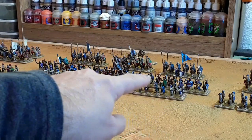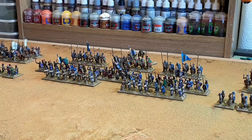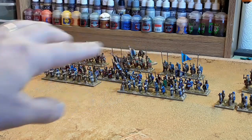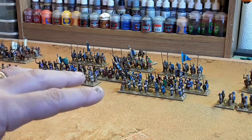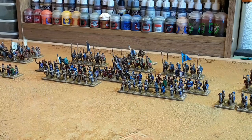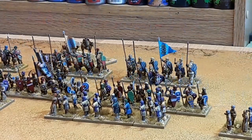Behind the archers we've got the Muslim infantry — the Arab tribal infantry. I've got three units of four bases of those. And then behind them we've got the Arab tribal cavalry, all armed with lances — those ones over there. And these two units here are Syrian lances. So that's the central command there.